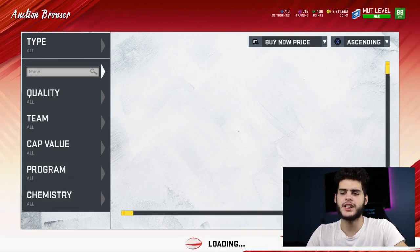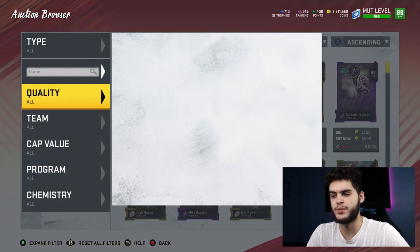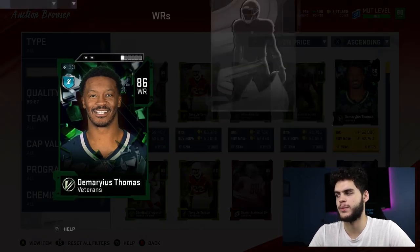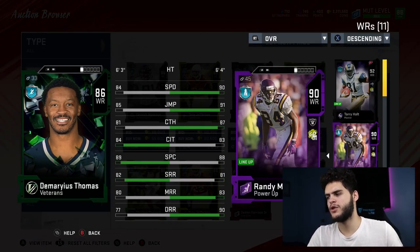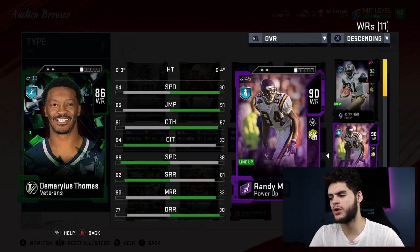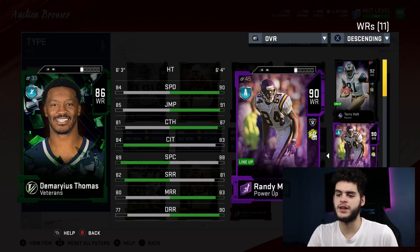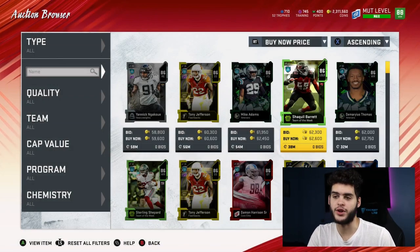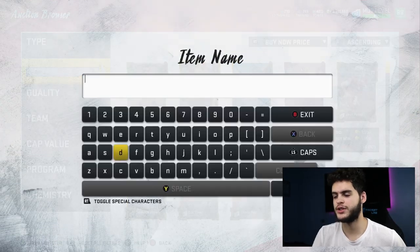Number 10 on the list is a guy I refer to as budget, although maybe a lot of people might not consider him the most budget. It's all preference — what you view as budget. It's Randy Moss Power Up. This Randy Moss probably cost a little over 100k, but for a 90 overall wide receiver, that's why he's at number 10. Look at those stats: 90 speed, 91 jumping, 87 catching, 83 catching in traffic, 88 spec catch, 81 short route running, 83 medium route running, and 90 deep route running. This card's just a beast all around, and so far he's done really well for me online.